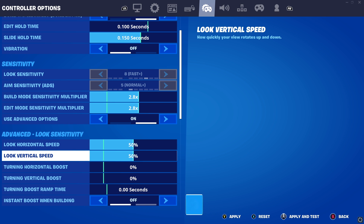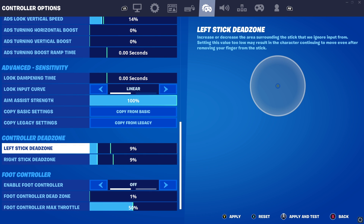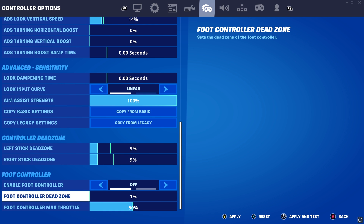Your ADS sensitivity is always going to be affected by your look sensitivity, so you might want to copy my settings if you want that AR aim. My dead zone I usually have on 10/10/10/10, but I recently took off my control freak so I felt a little stiff, so I reduced my dead zone by one. I now play on 9/9 — it might change in the future, but I play on linear.